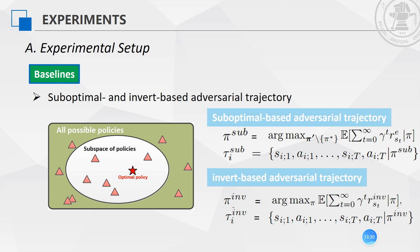The second baseline of this paper consists of the suboptimal and invert-based adversarial trajectories. To obtain this, we assume a closed law with all possible policies under the sequence state space S and action space A. We randomly select a subspace which contains the optimal policy. Thus, the suboptimal policy can be calculated as given. We can also obtain the suboptimal-based adversarial trajectories with randomly sampled initial states. With the inverted rewards, we can calculate the corresponding invert policy and adversarial trajectories.